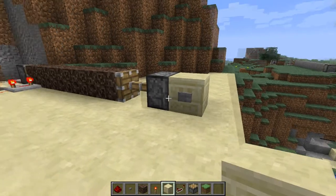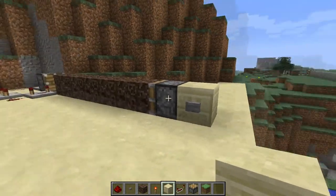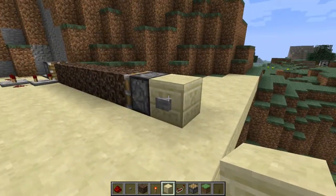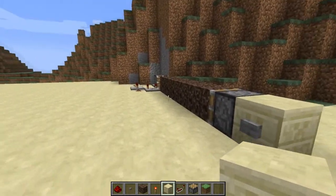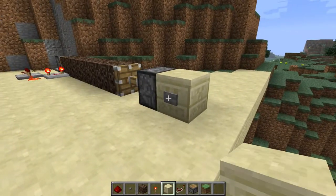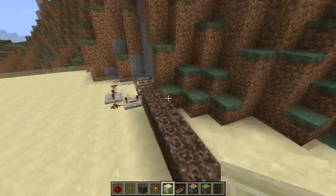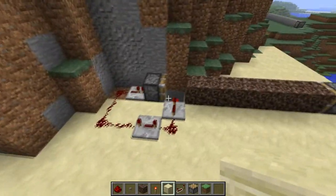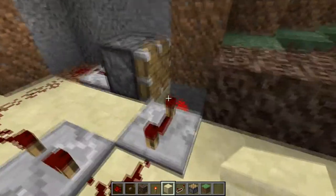So essentially this piston pushes out, and that one pushes back always. And this button has nothing to do with activating that, other than the block over there. So first I'll quickly show you guys how this works, and then I'll just build a demonstration one. It's pretty easy to recreate, but I thought I'd just do that real quickly.